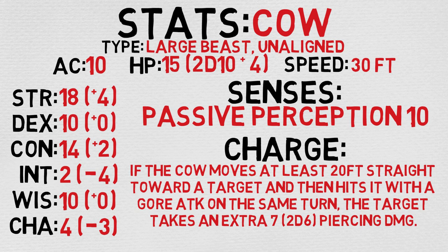If the cow moves at least 20 feet straight towards a target, and then hits it with a gore attack on the same turn, the target takes an extra 7 piercing damage, calculated by rolling 2d6. Very cool stuff. Also worth noting, it doesn't knock him prone like some of the other charge attacks do, so just bear that in mind. Now let's take a quick look at his actions.